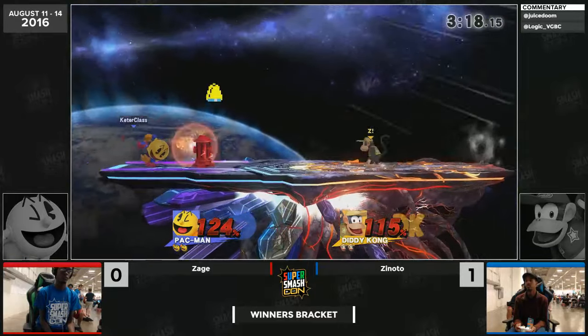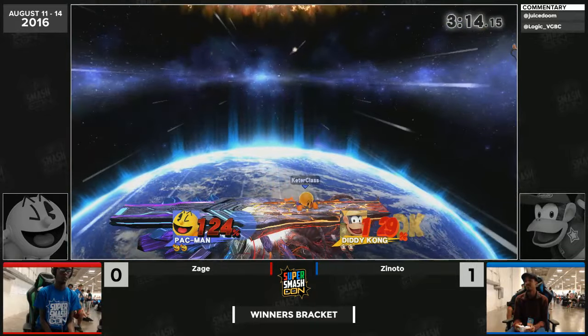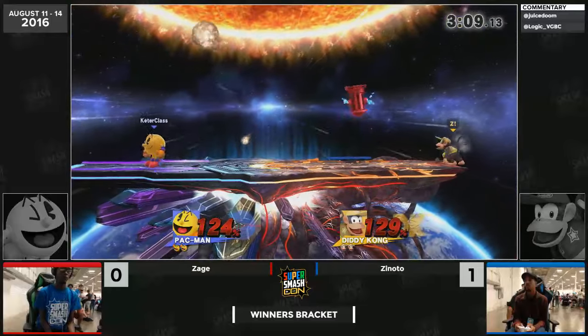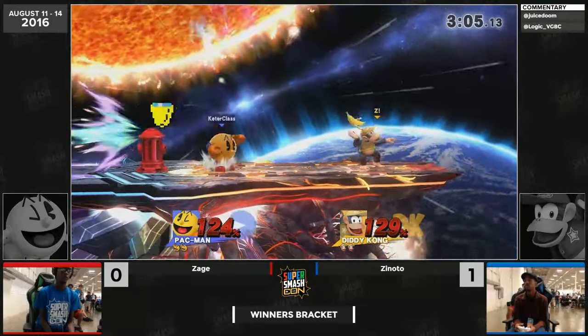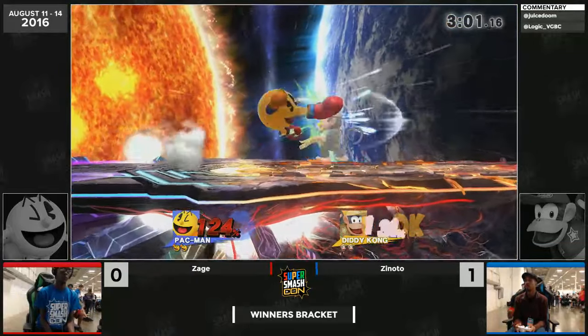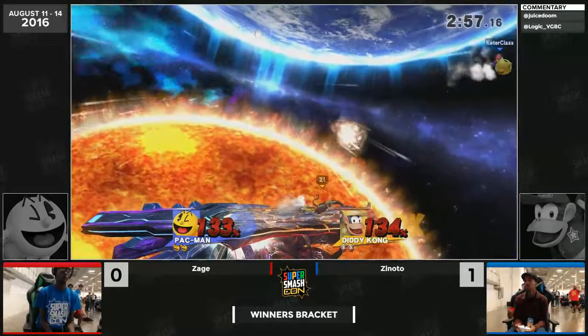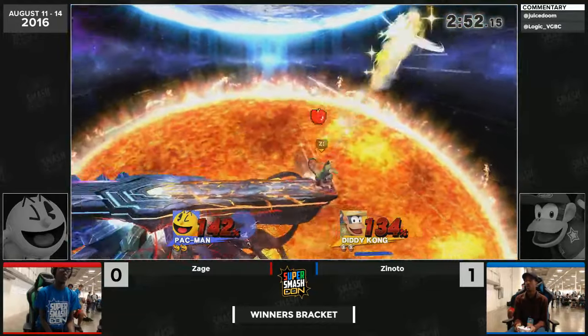Diddy drives off waiting for that one punish and then getting the easy banana into smash attack. However, Pac-Man is not a character who wants to go near you and give those opportunities — he's just going to do stuff like that and keep you at bay. That was the longest little trick I've seen in my life. He threw it backwards too, maybe to catch a roll-in from Zinodo, but it didn't connect.